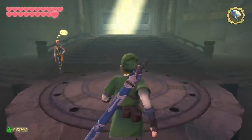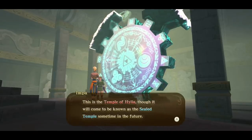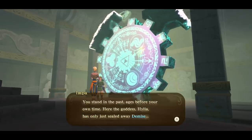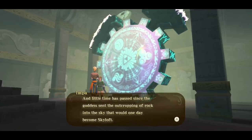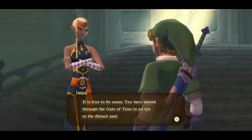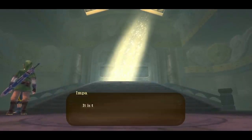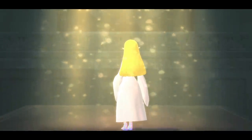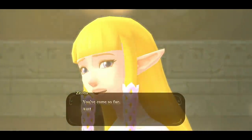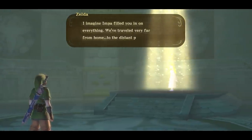Where am I now? The Temple of Hylia. Impa's here. She explains this is the Temple of Hylia, though it will come to be known as the Sealed Temple in the future. We stand in the past — ages before our own time. The goddess Hylia has only just sealed away Demise, and little time has passed since the goddess sent the outcropping of rock into the sky that will one day become Skyloft. We must proceed through the great doors where the person we've risked life to defend waits.